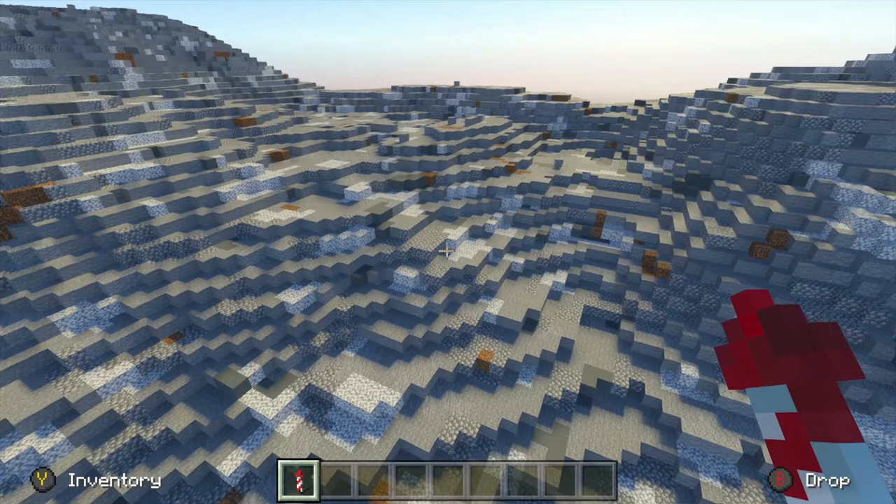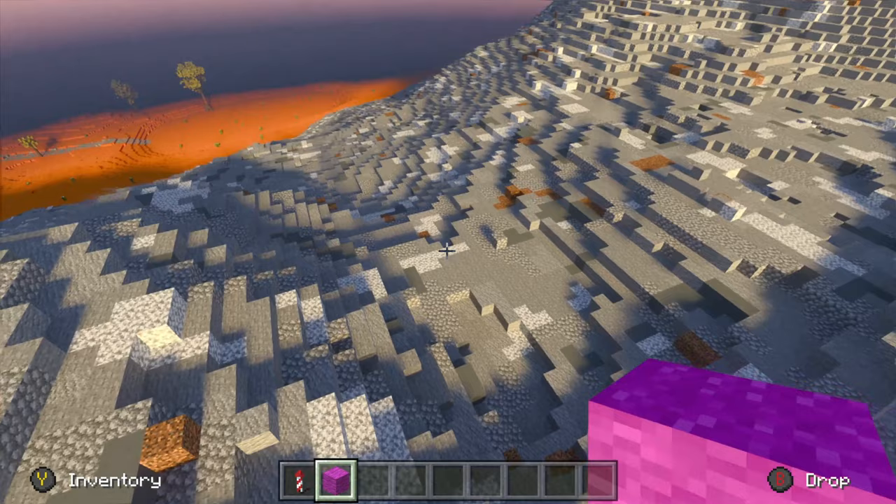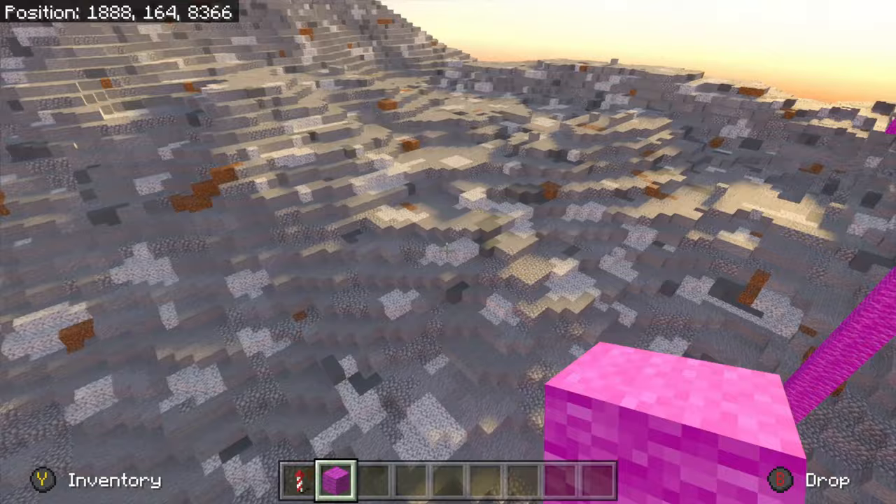What I'm going to be doing in this video is basically jumping between different scenes just showing you the general texture of where I am. The first thing I start doing is actually placing down pink wool. This allows me to see where I want my build to be placed and how it would look best. I place the wool down and then place more wool around the area, just giving myself a general square or rectangle shape to see where I want to be.